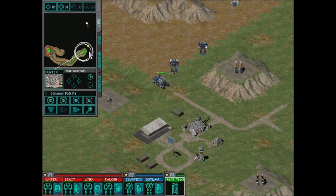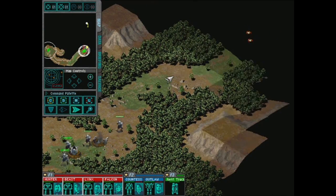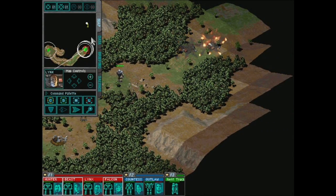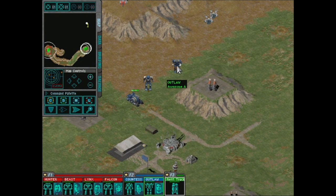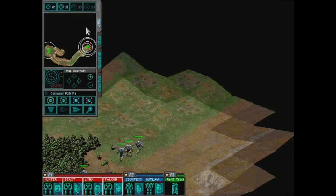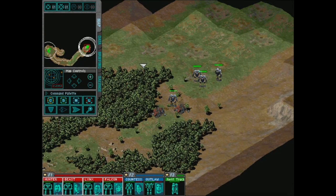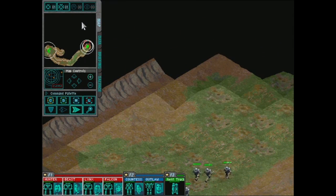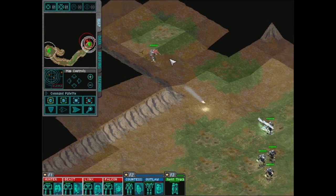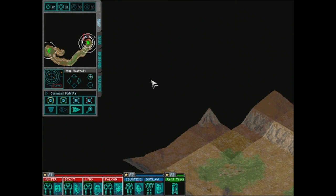Now the cool thing is this refit truck can come over here and repair these guys and refill their ammo — pretty cool. Who dares fight me? A couple of tanks — boom, kaboom, kaboom! Easily done. Oh, that guy doesn't even need repairs since he's all energy weapons. How much time do we have left? We're working with 11 minutes — by the time we get over there. Okay, they are moving. Sometimes guys in this game kind of ignore your orders. Oh — that guy just ejected before my weapons even hit!